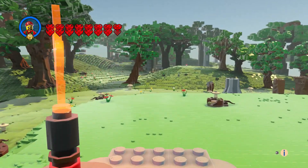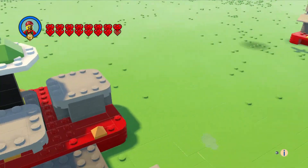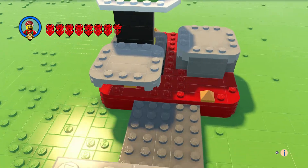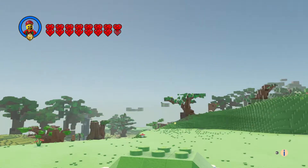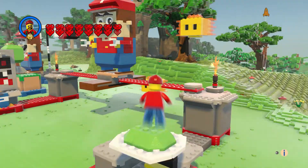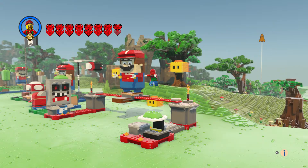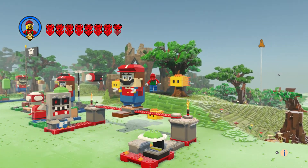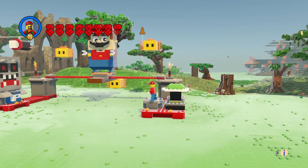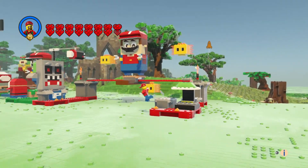Yoo-hoo! We'll walk across this. Say goodbye to the lava bubbles. Hop down here. Let's go up here. And let's kick this off. Yoo-hoo! So he kicks that off — it's a lava bubble. And we win.